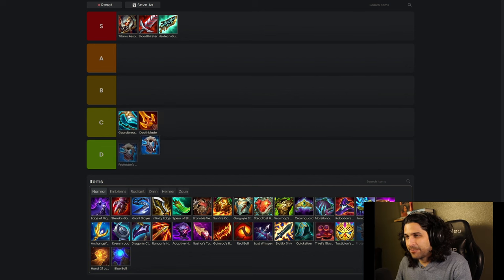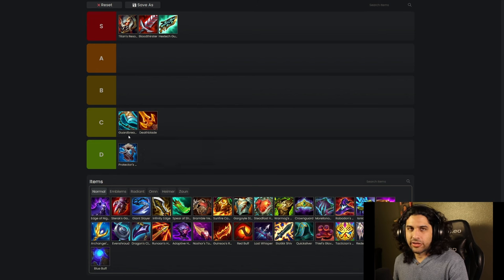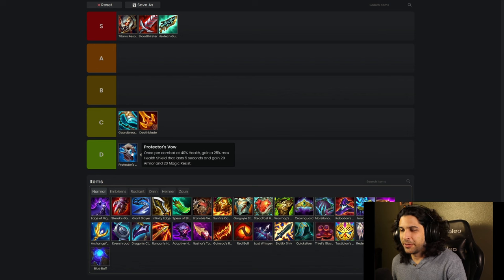Protector's Vow is kind of a D tier item. It only works on very specific champions — like I'd build this on a Diana or an Ornn to get them to cast faster, but if you're just talking about a general tank item you don't really want to be building this most of the time, so it gets a pretty low score.